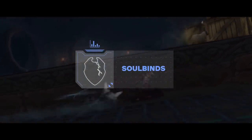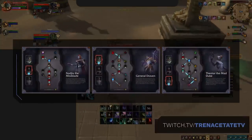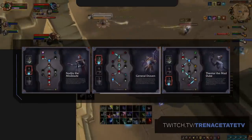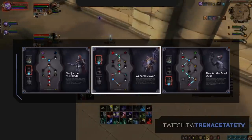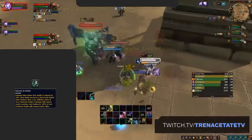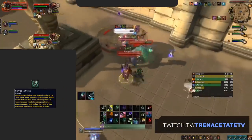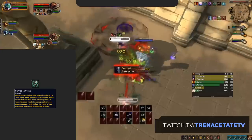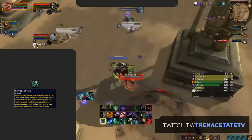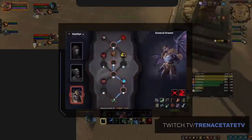Now that we've sided with the Venthyr, it's time to choose a Soulbind. Soulbinds are essentially skill trees that you progress through as you journey through Shadowlands, providing mostly passive bonuses. There are three Soulbinds available on the Venthyr: Najia the Mistblade, General Draven, and Theotar the Mad Duke. The best of which for Demon Hunters right now is Draven, primarily due to its defensive passives. The biggest of these is the Service in Stone Soulbind talent, which reduces all damage you take below 40% HP by 10%. This tree as a whole helps combat some of Demon Hunter's survivability issues in Shadowlands. We recommend following the highlighted route to gain the maximum benefit.